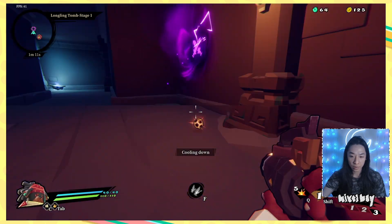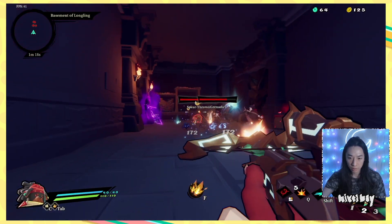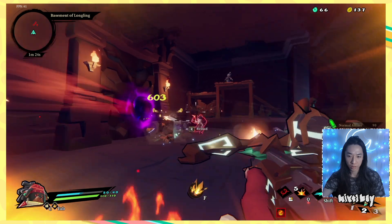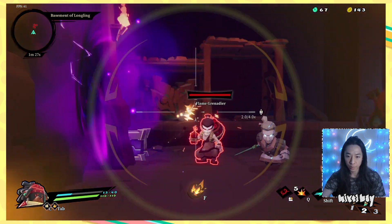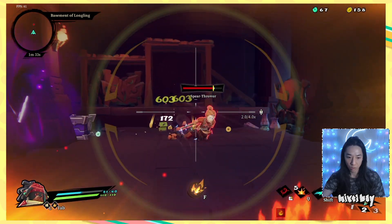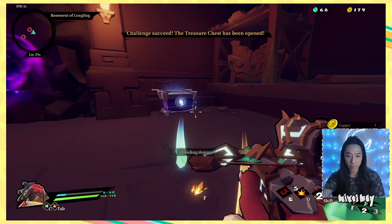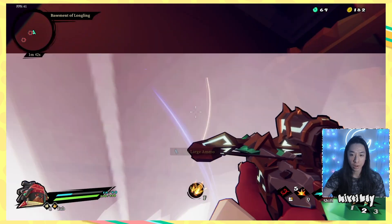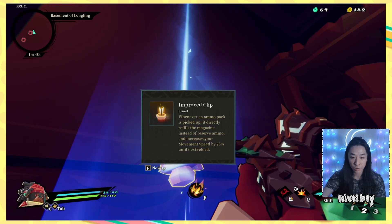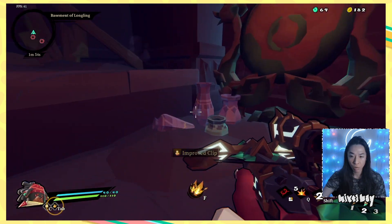Alright, switch to our crossbow — it's called the woodpecker. Yeah! I should be using my grenades more. I like that weapon. Alright, what you got for me? Something good. Improved clip: whenever an ammo pack is picked up, it directly refills a magazine instead of reserve ammo. Increases your movement speed by 25% until the next reload. Woo-hoo-hoo! That sounds pretty cool.